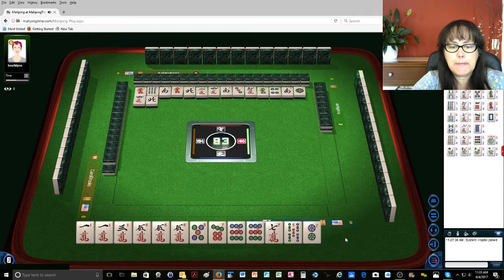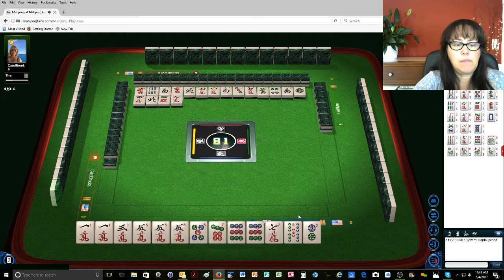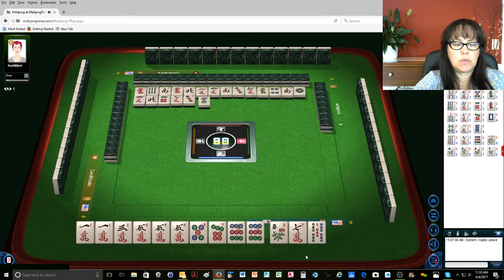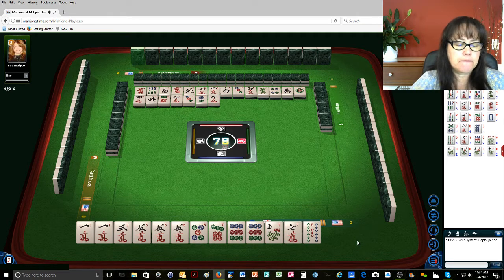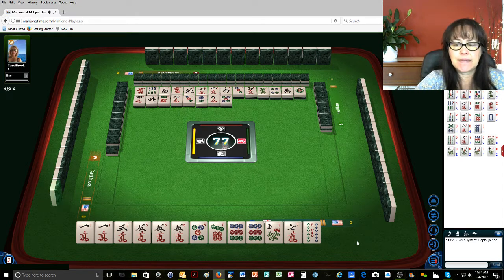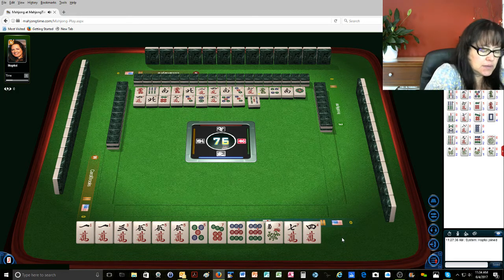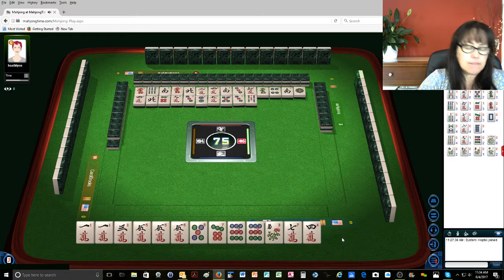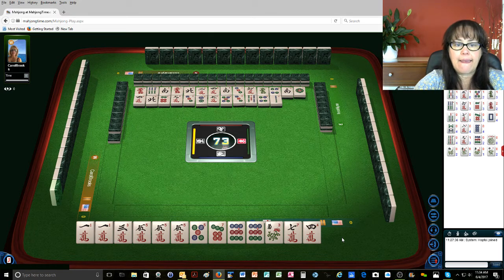North wind. So we're three away. Six dots — that's not too bad. Nine characters. Three dots. I'll save that flower for a little while. Two dots. Five characters — maybe I can get a joker out of it. Five dots. Three dots. Five bamboos. Four dots. Two bamboos. One dot, nine dot.